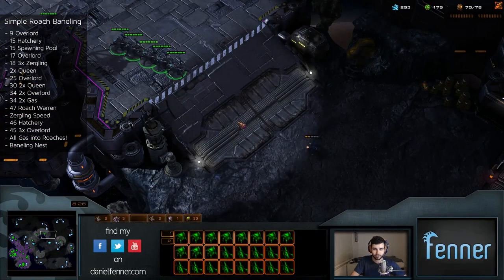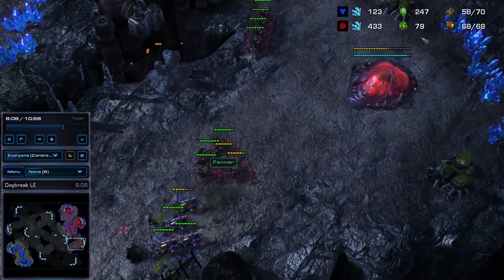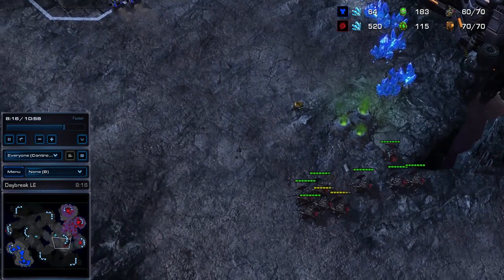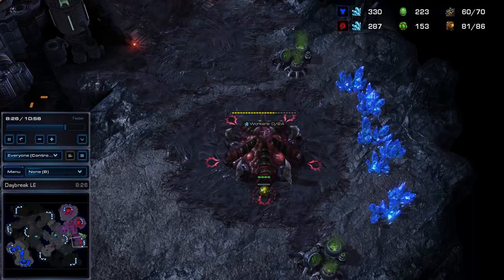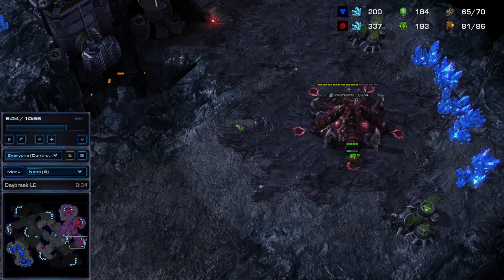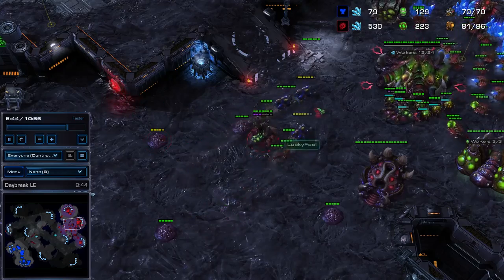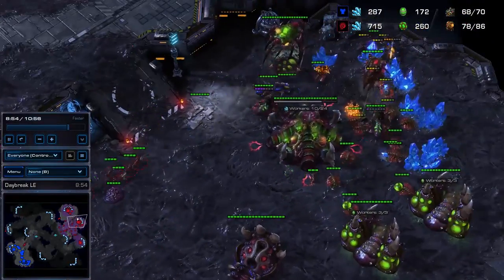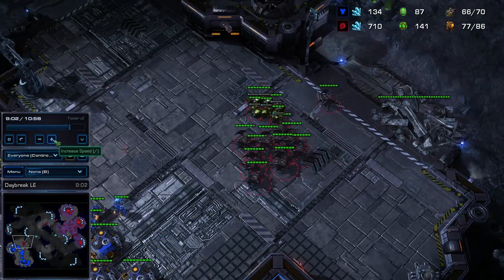Now let's look at a replay from a real game. This is the scenario I was talking about - they're going to be pressuring your third base, so send your roaches down there. It doesn't matter if he sees them because there are a lot of roach builds right now where you just take your third base with roaches. If you send your roaches down there it looks like you just want to defend your third base, whereas if you send them straight out of your natural it looks like you're going for an attack. That's why you send them down there first, to confuse them. Then the roaches go across the map followed by zerglings. Any zerglings spawning behind will deal with hellions that get into your main base.